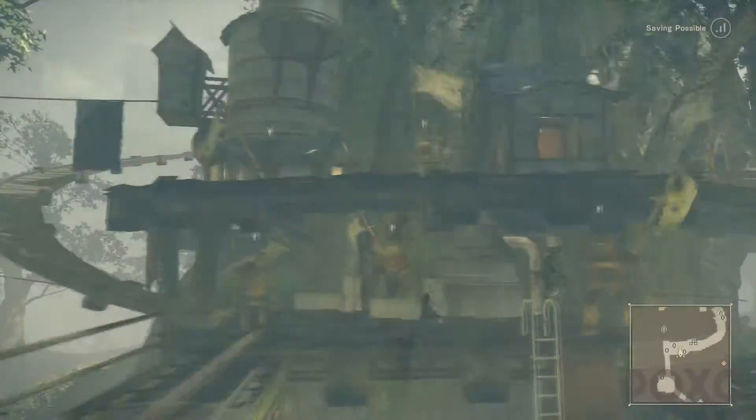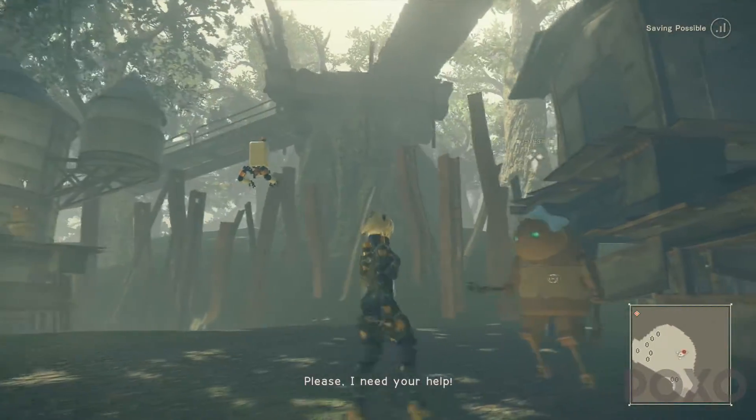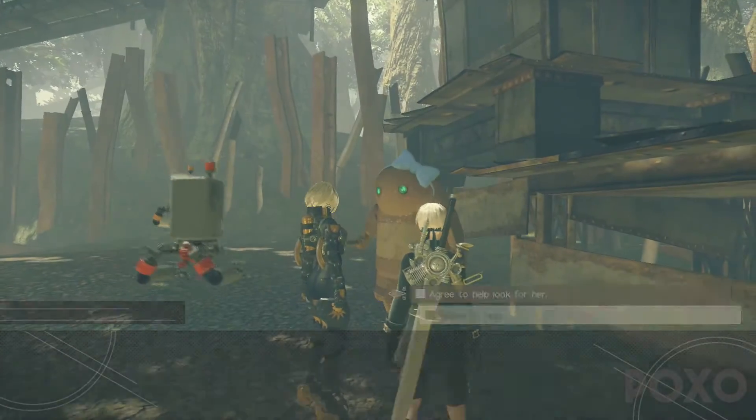First of all we need to accept the Lost Girl side quest which can be found inside Pascal's village. If we come down the ladder here to the courtyard area and talk to the machine that is wearing the blue ribbon.